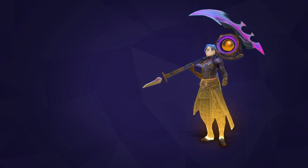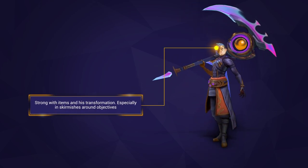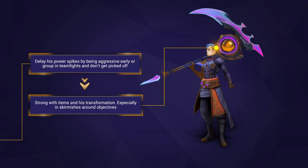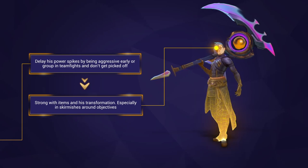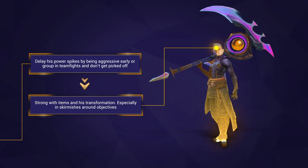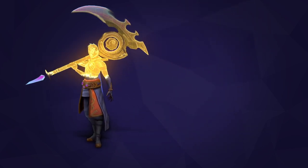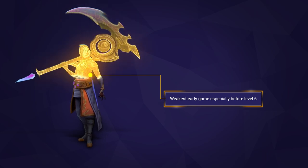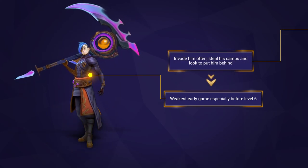It's always good to think about when a champion is strongest or weakest. Kayn is at his best in the mid-game — after he's completed an item and gotten his form, he will shine in skirmishes, especially in disjointed fights around objectives. You can be more aggressive early game to delay this, but also make sure to group and stop him from picking anyone off before a fight. As for when he's weakest, it's in the early game — Kayn is most exploitable before he has his level 6 or his form, so invade often and look to put him behind.